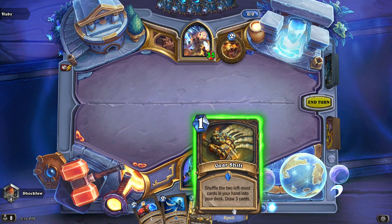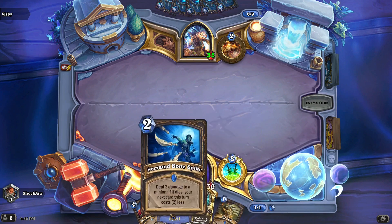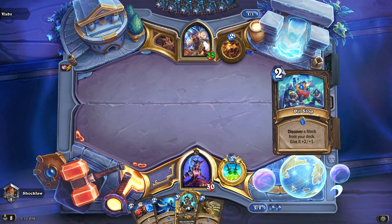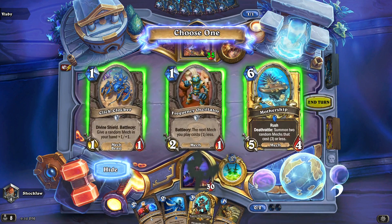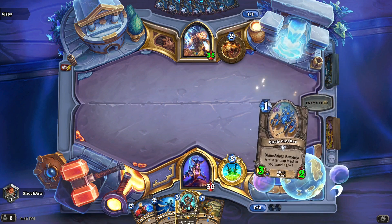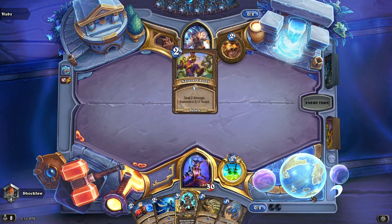I don't know if I want to do that because I shuffle in two cards and I draw three. I can get Serrated Bone, which would make this zero mana. Maybe I get the Divine Shield, and then I can see if I can play Memoron fast.